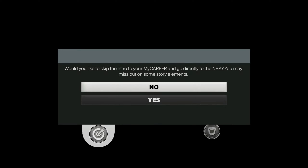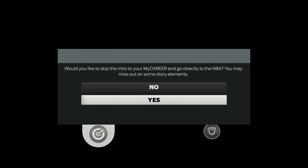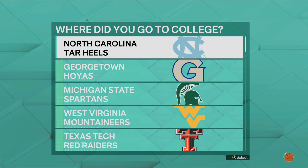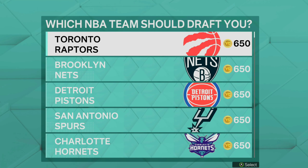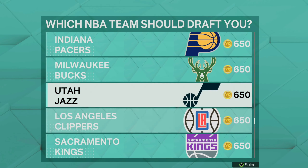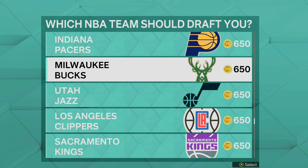This time it's going to ask you, would you like to skip the intro and go directly into my career? You guys want to hit yes. You can still do this VC glitch in normal NBA games, and it's going to be a little bit faster, plus you're going to be able to get a little bit more VC as well. When it asks you which NBA team you'd like to go to, it doesn't matter — you can pick any NBA team, but for me I usually go to the Milwaukee Bucks.